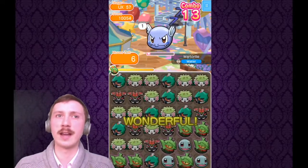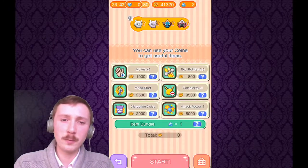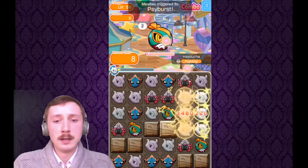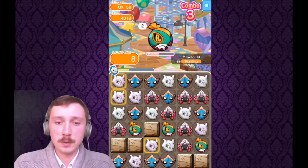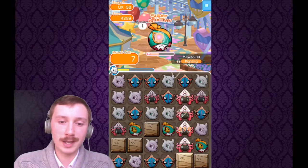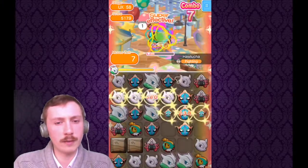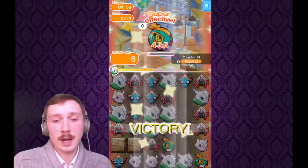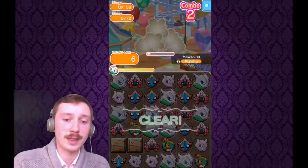Still got the S rank, but I think there are better grass teams out there, or teams involving grass that also use some electric types. Next we're up against Hawlucha. Good psychic team — very strong. Two types of Mewtwo: Shiny Mega Mewtwo and Cyber Mewtwo, along with Deoxys for the Psychic Combo. A couple of good matches with the non-mega Mewtwo and you'll be able to win that stage without any trouble at all.